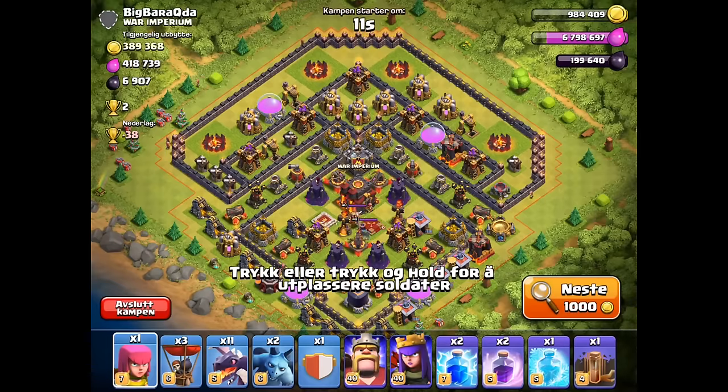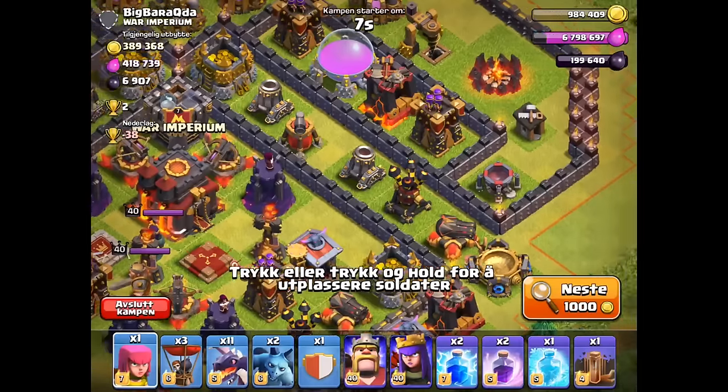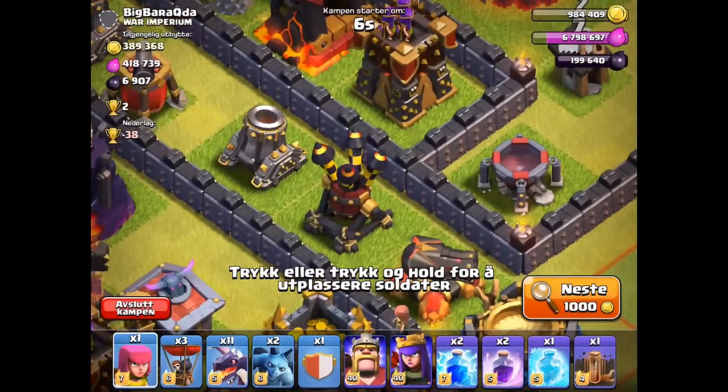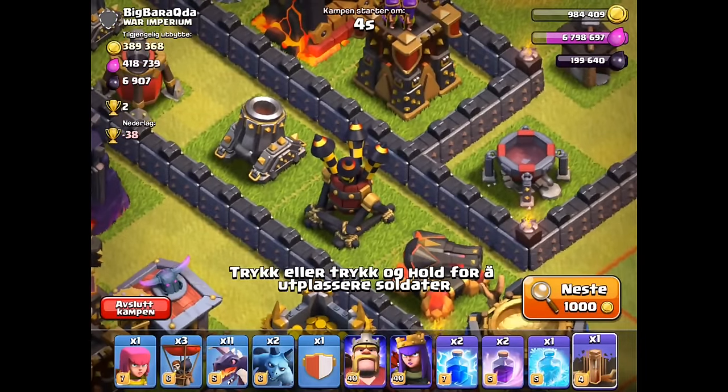The freeze spell comes in huge and clutch because with CC troops now, if there's a lava hound in there, the lava hound will not get triggered by air troops — which is great for dragons. In these attacks I want to make sure I take out the clan castle, so I'm trying to take out the clan castle and go from that end.